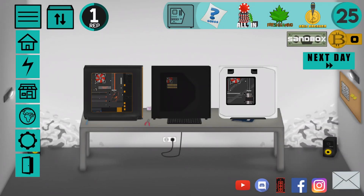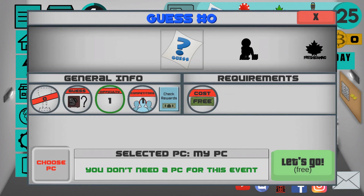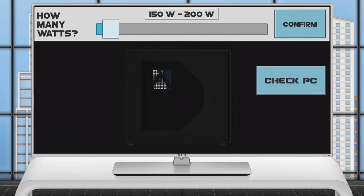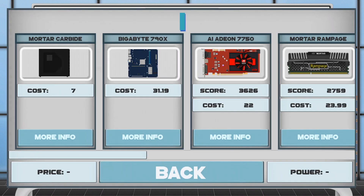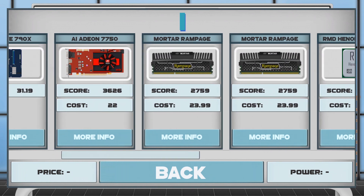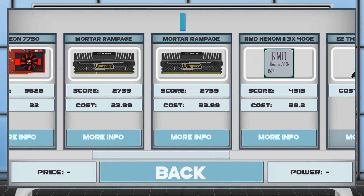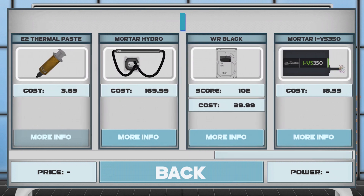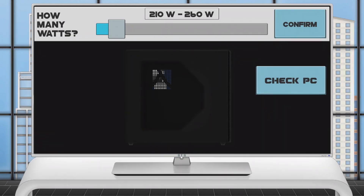This benchmark is different from the ones in version 1.4. You don't have to own a computer — you need to guess how much power the computer consumes. You can see the parts but not all the specifications, which makes it a little hard. But it's really possible to estimate from the part names how much power the computer can consume, and you need to guess within about 50 watts.